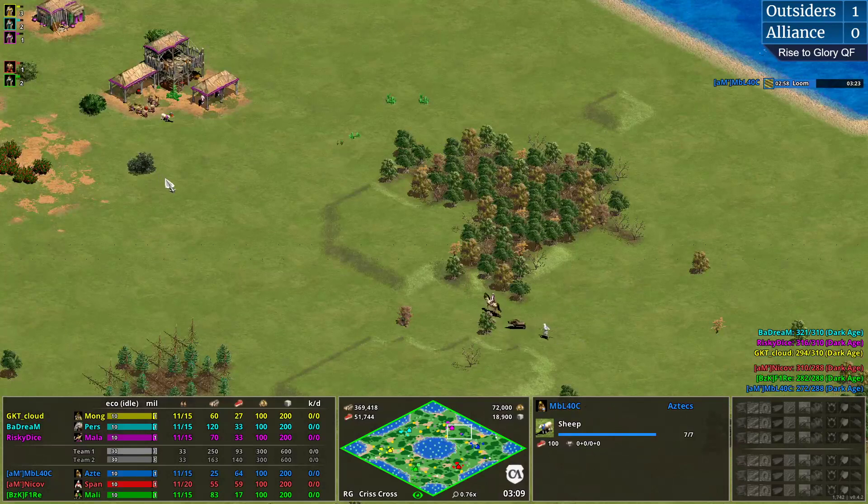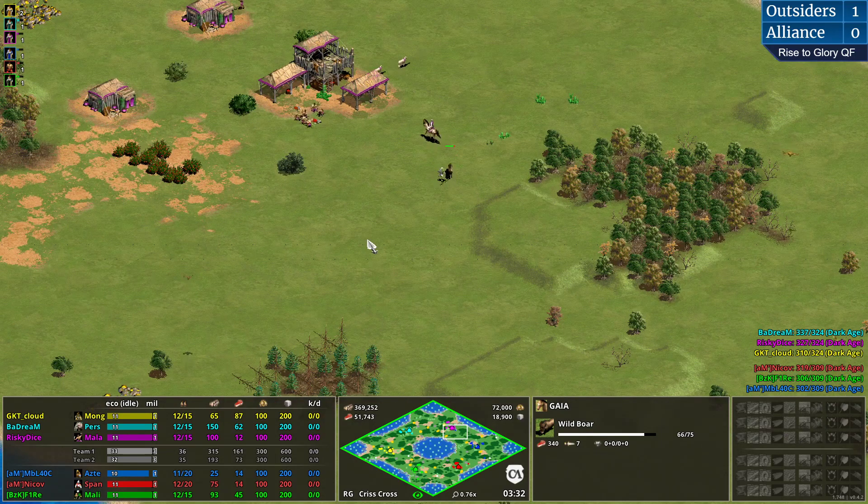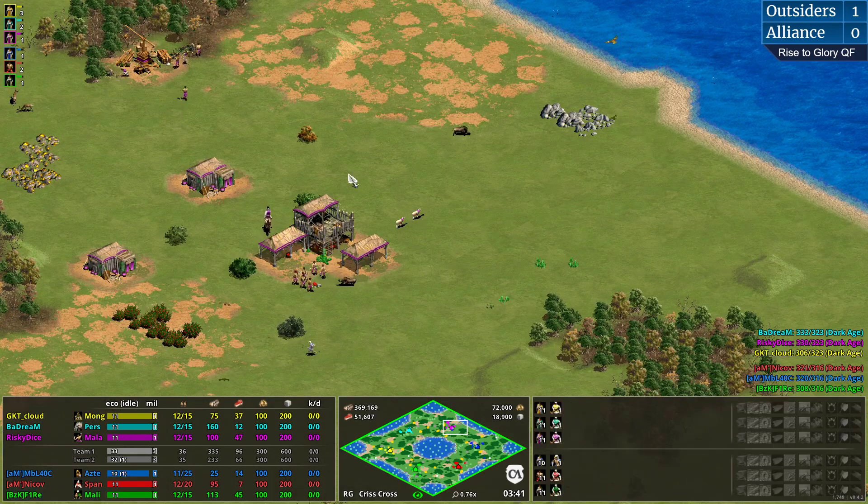MBL's attempt to do something on water is currently failing, but this tower might give him some defense. Very interesting to see that MBL actually didn't go for any super insane aggression. Just with his presence he forced Chart to go for towers, knowing it will be very troublesome against Aztecs. But he has the melee position after all, so he might have a good chance the later the game goes.